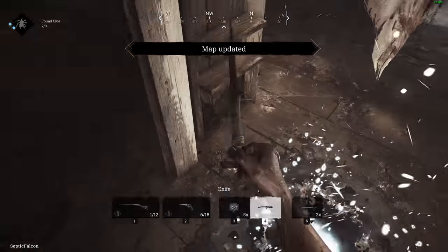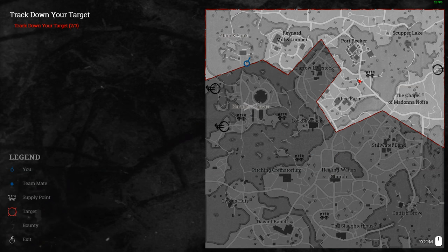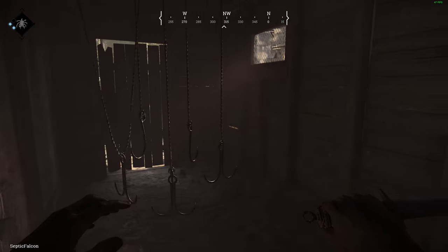We got our second clue. Look at our map — we're in the top north, narrowed to east to west on the map now. We just need that last clue and we'll figure out where the spider boss is.